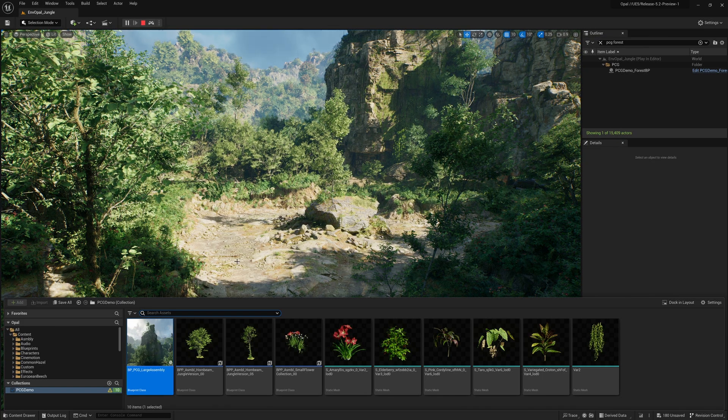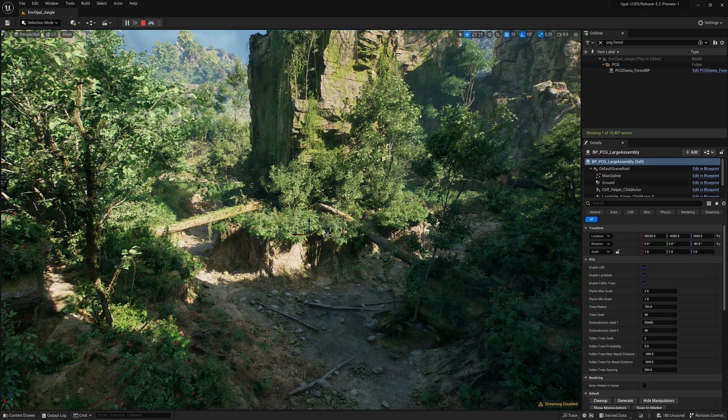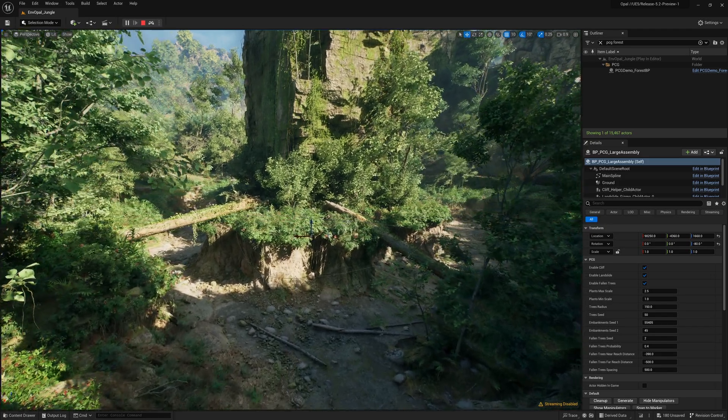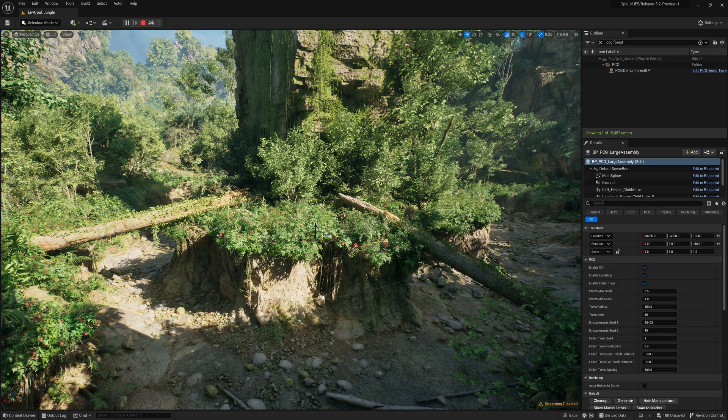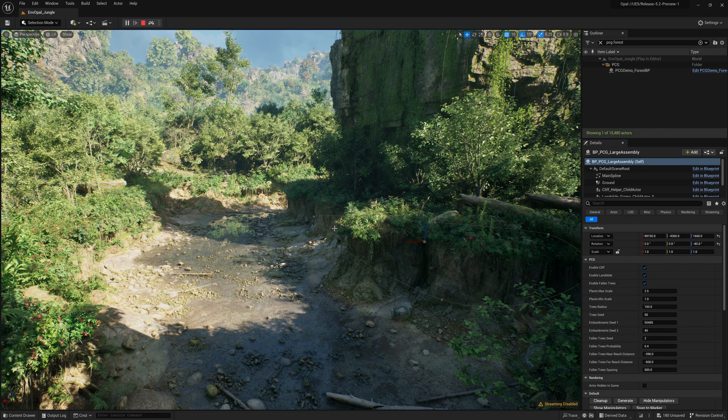Jacob is going to add a procedural assembly to the world. The cool thing is that it communicates with other nearby procedural elements in the scene, like the creek bed. So let's say a designer comes by and wants to direct the player to drive to the left — Jacob can simply move the assembly to the right, and everything updates to accommodate that change.